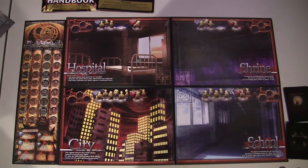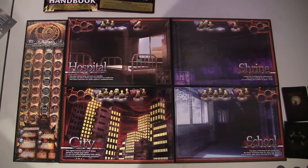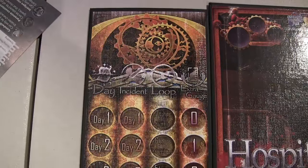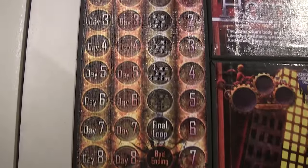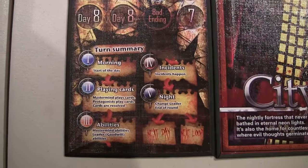Tragedy Looper is a board game in which one player plays a mastermind who has trapped the rest of the players in a time loop scenario from which they're trying to escape. The game comes with a number of pre-made scenarios, but does allow for customization if you want to try and create your own. Depending on the kind of scenario you're playing, that will determine how many time loops there are, as well as the plots and characters that will be involved. The mastermind knows everything and holds all the cards, but needs to win every time loop to win the game. If the protagonists can successfully win even one loop, they win the whole game.